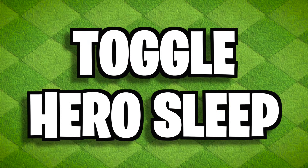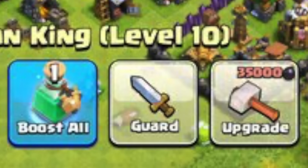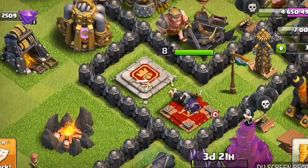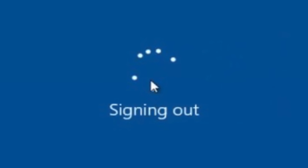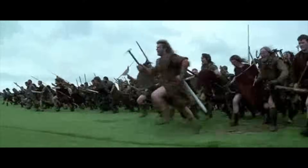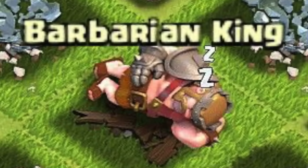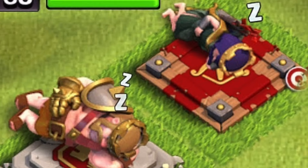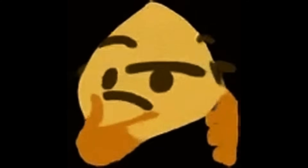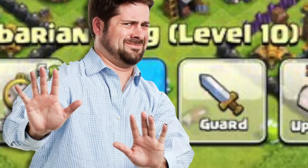Toggle Heroes. Remember when you could toggle your heroes to sleep? Did anyone actually use that when they logged off? I mean, I played with the button — it had a funny animation and sound — but I didn't actually log off with them sleeping because I wanted them to defend. There weren't many scenarios where you'd want to save your heroes that bad when you were offline. The heroes helped defend my base, so I never used it. But at least you can still do this with the Clan Castle today.